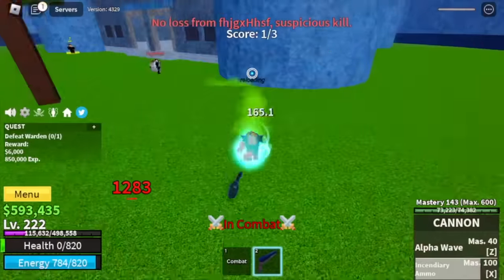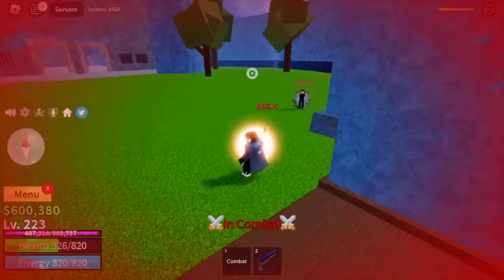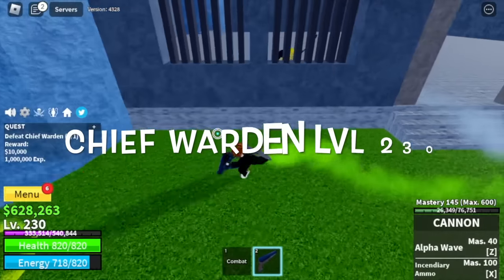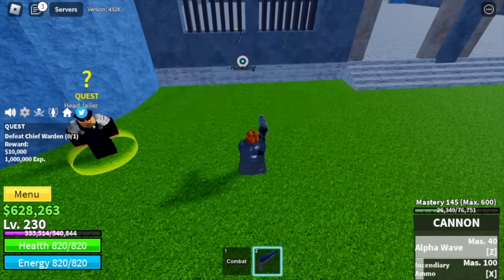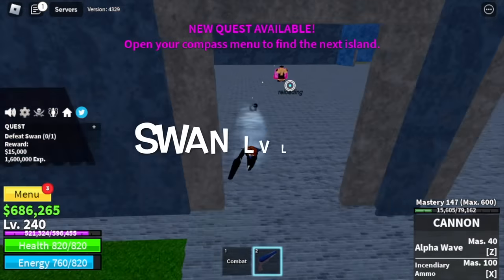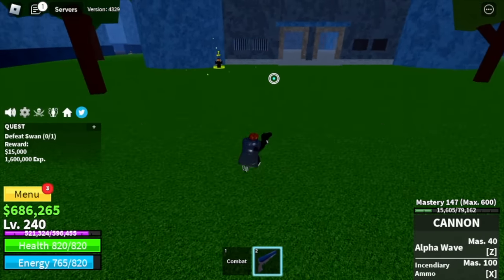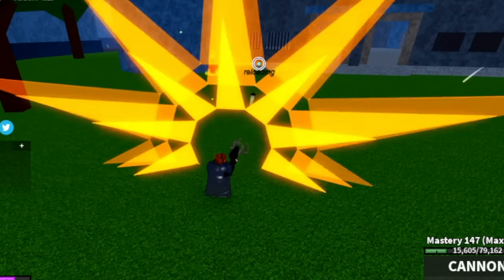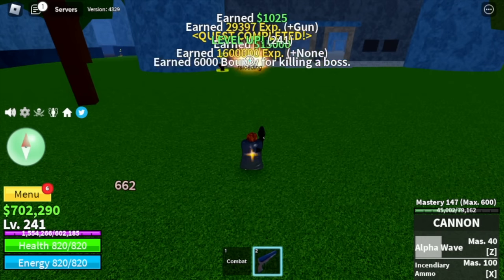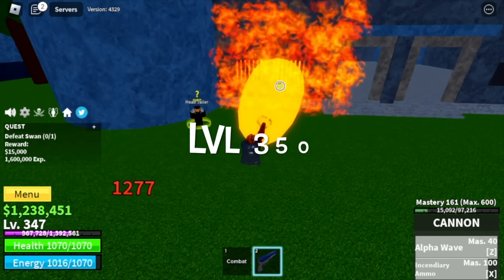At level 230 you can start defeating the Chief Warden — same strategy, wall strat. At level 240: Swan. You're gonna do server hop here. No damage, just create distance. While doing server hop, you still need to defeat all the bosses for faster grinding. Target level is 350.